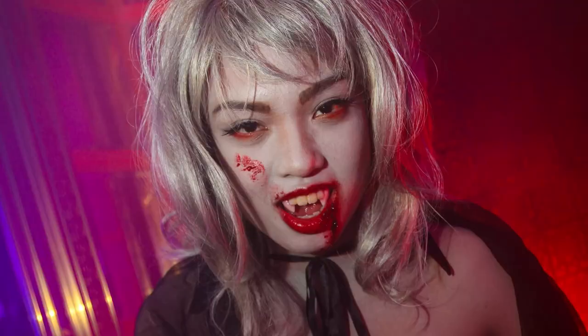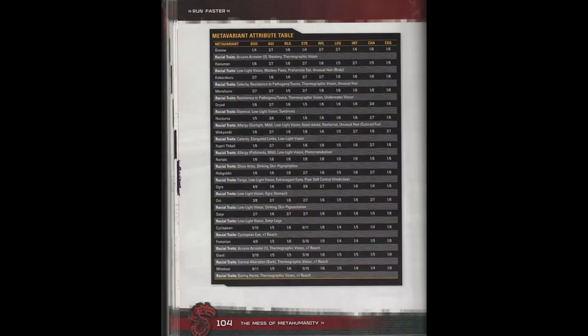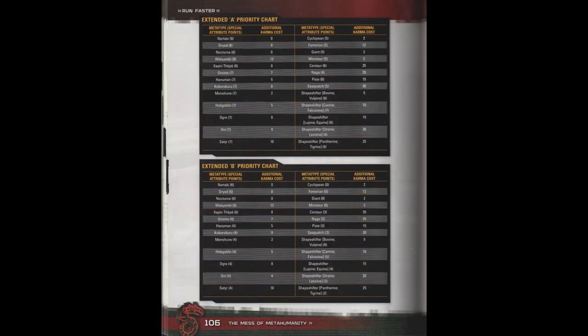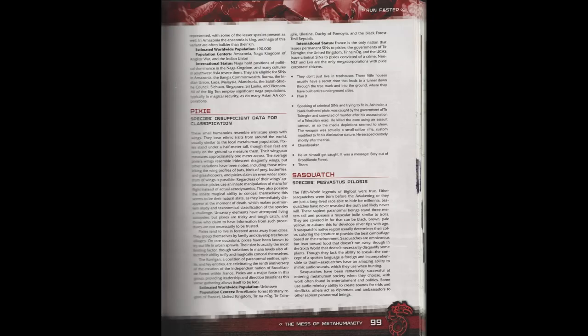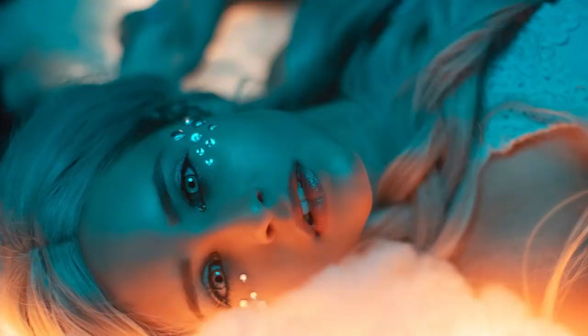It's playable vampirism — it costs you karma. There are varying degrees of infection; you can be infected and not become an NPC, which makes this book pretty much essential if you want to play a vampire. And then there's a bunch of niche metatypes as well: Gnomes, Dryads, Hobgoblins, Ogre, Oni, Satyr, Cyclopean, Fomorian, Giant, Minotaur, Centaur, Naga, Pixie, Sasquatch, and a few more. That was a lot of them — those are the ones I recognize from popular mythology, and there are yet more. So you can play a lot of different creatures thanks to Run Faster.